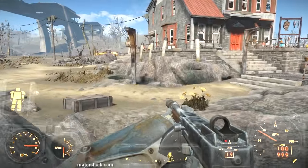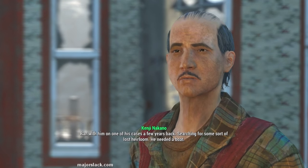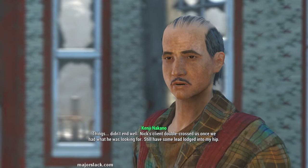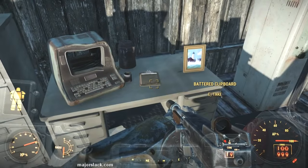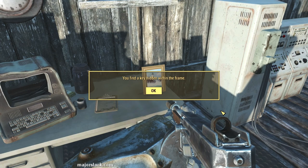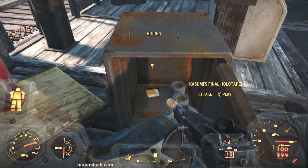Once you discover the Nakano residence, talk to Kenji and his wife, get the lowdown on his missing daughter who has recently been spending a lot of time out in her grandfather's boathouse tinkering around with radios. Go to the boathouse and start rooting around until eventually you find a picture frame next to the busted terminal. Examine the picture frame to find the boathouse safe key hidden inside. Use it to open the boathouse safe where you'll find Kasumi's final holotape.